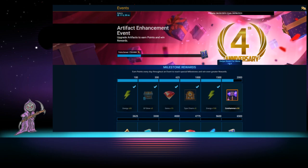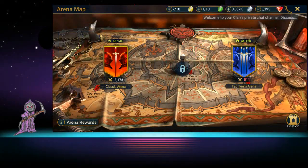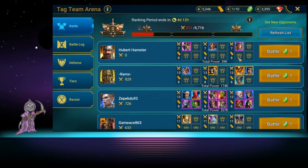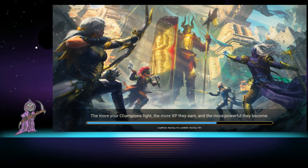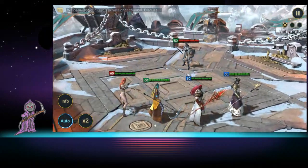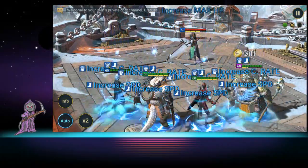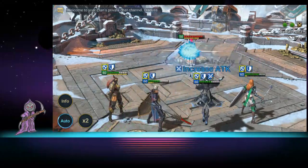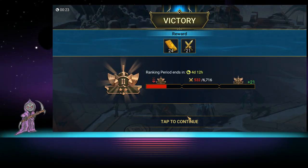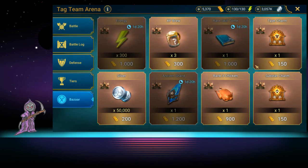Number five: the arena. You should be doing tag team arena every single day. Go in, fight the easy team, use all of your arena tokens every single day — this goes for regular arena and tag team arena. Fight the lowest opponent you can and make sure you can win. Get gold bars from tag team and get your medals to upgrade your great hall. You can also buy energy from the arena shop — 300 energy is a lot, make sure you get it every single time it pops up.